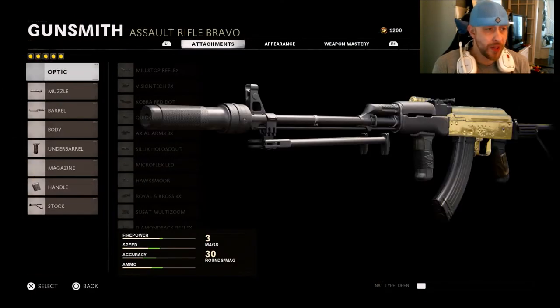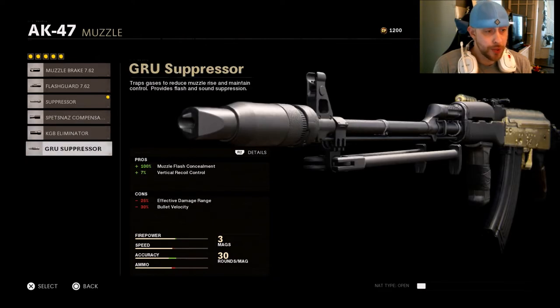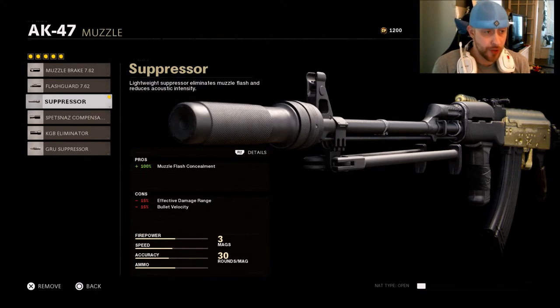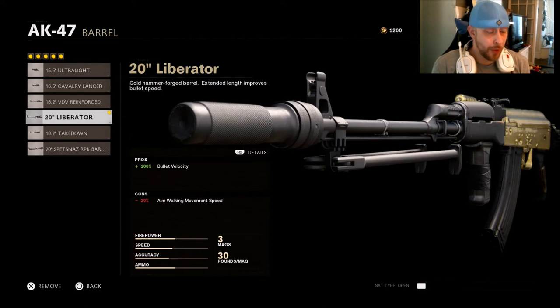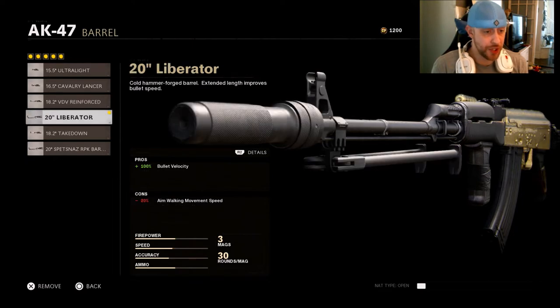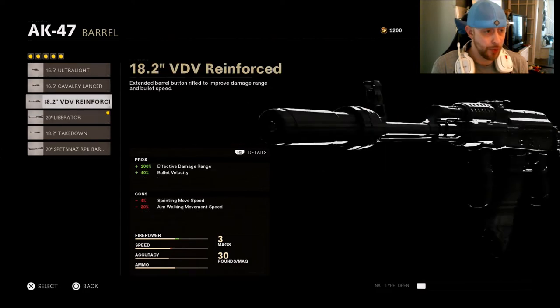When it comes to what I'm running on this gun, I'm running the Suppressor. You can go with the Groove Suppressor, but I'm not a big fan because of the effective damage range and bullet velocity cons. The normal Suppressor doesn't have those as severely. For the barrel, I like the Liberator barrel for Bullet Velocity — that's huge in this game. If your gun is lacking in Bullet Velocity, you'll feel like you're shooting Ghost Bullets and getting a lot of hit markers. The Reinforced Barrel is also a good choice — either one works.